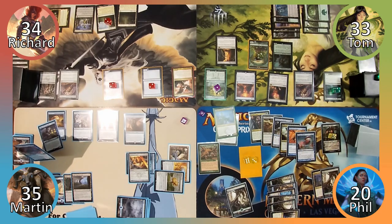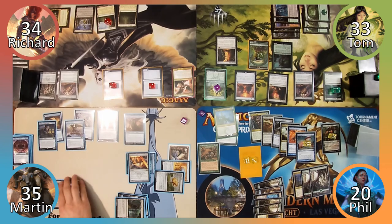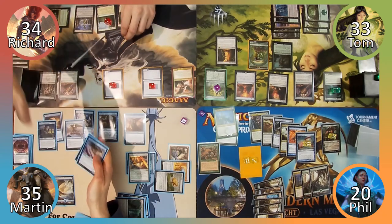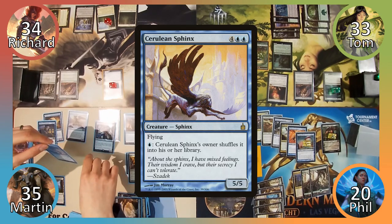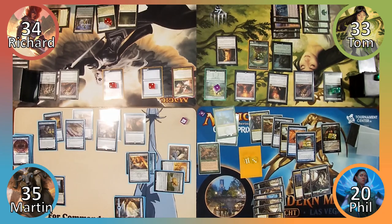Martin casts Horizon Scholar, scrys two, then reveals Dwar Isle Avenger and three Islands. Richard puts all four cards in one pile, which Martin takes, and he immediately casts the Avenger for its surge cost. Martin then reveals Cerulean Sphinx, two Islands, and Commander's Sphere — Tom again gives Martin all the cards. Martin passes to Richard, who activates his Divining Top before moving to his turn.